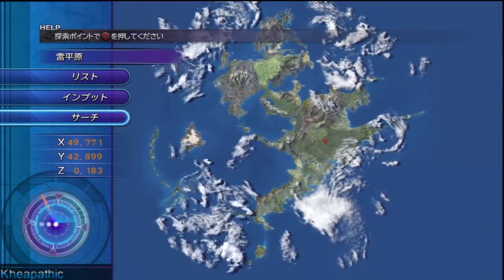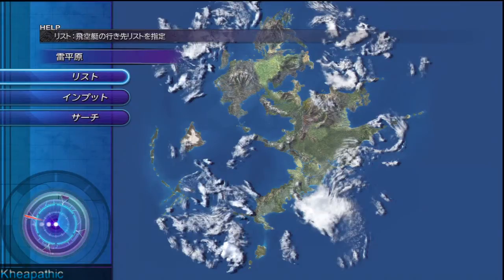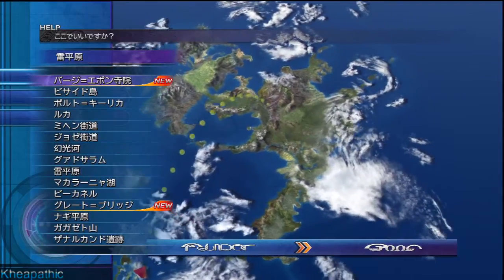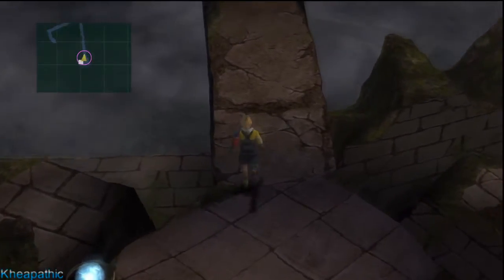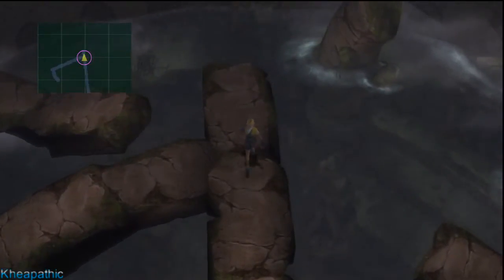When you have the airship, use the search function and check the snowy archipelago area on the map to find Baaj Temple, and once you have found it, it becomes accessible on your list, so go ahead and choose that. When you touch down in this area, you'll probably recognize it as the area where Tidus first appeared in Spira at the beginning of the game after interacting with Sin. Then just run to the end of the stone walkway and jump into the water.